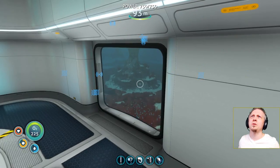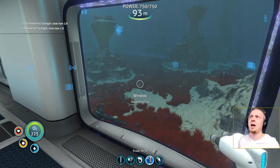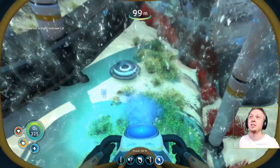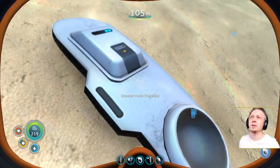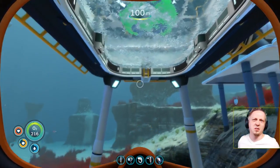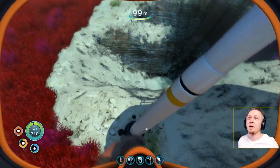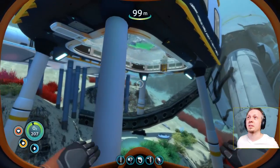I also added two windows to this. With those windows I'm at 1.8 hull strength, so I am right there at the edge — can't go too much further beyond that. Let's see what we've got here. Oh, just a scanner room fragment. I thought it was going to be something I could pick up. Instead it's just something I can scan to get some more titanium, and I've got plenty of that down below that I'm collecting.